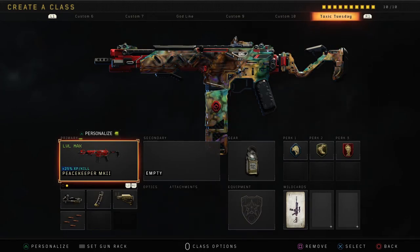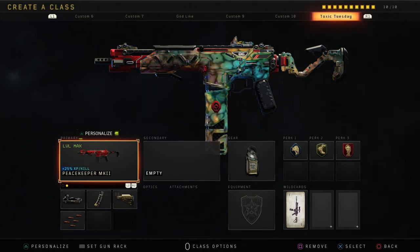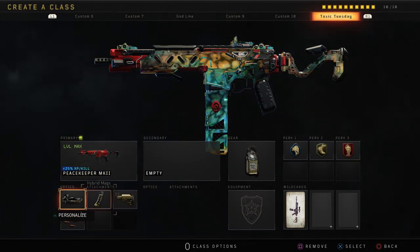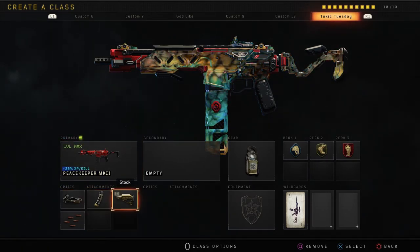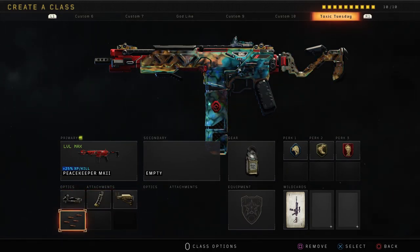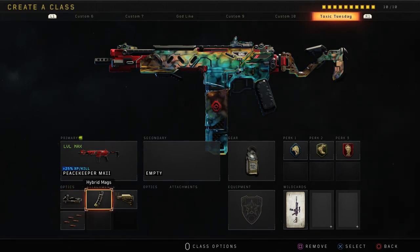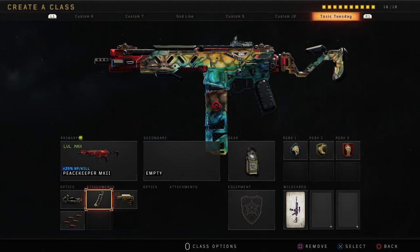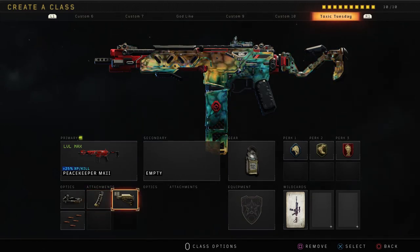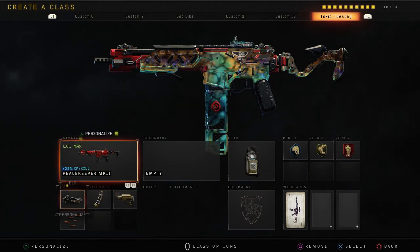It's ridiculous the lack of recoil it has, even if you do not run grip on it. Anyways, in this video I'm going to be going with the ELO for the optic, hybrid mag, stock, and rapid fire. Rapid fire is so good on this and for whatever reason I feel like it helps with the recoil management. Stock so you can move in and out of cover very quickly. Hybrid mag so you reload just that much faster.